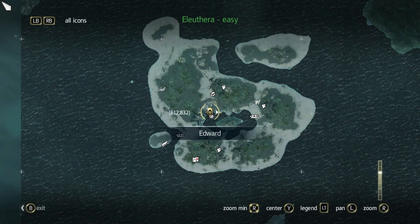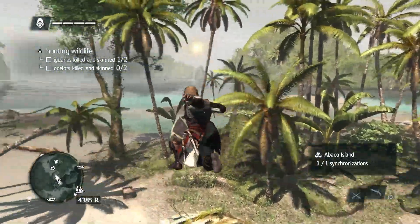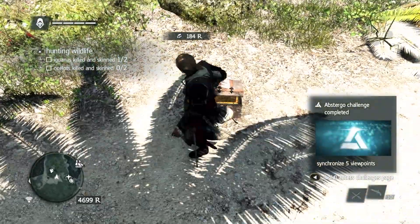My cat in the background meowing. Alright, so we have the one iguana — I guess we need more than one. We need more than one, but we can get this chest first. Nice.